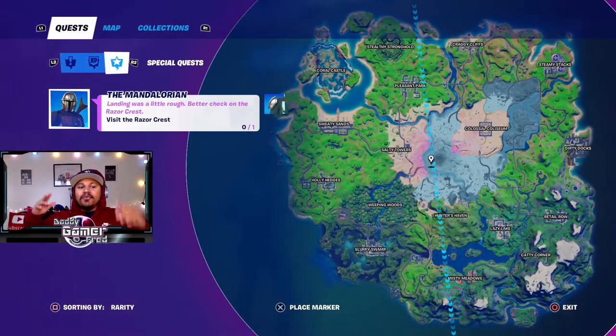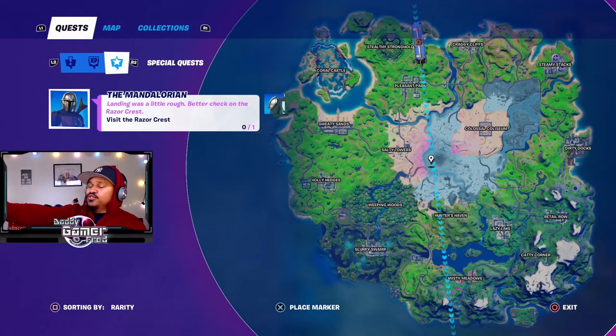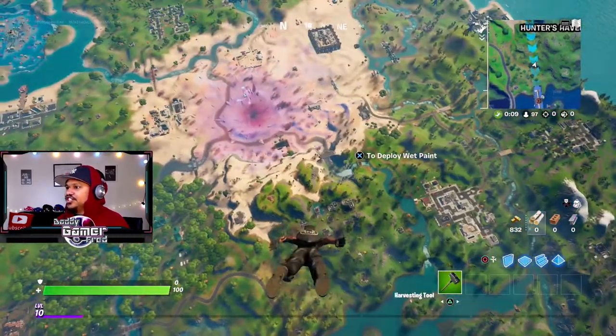What is up guys, I'm Daddy Gamer Fred and welcome back to another Fortnite quest video. In today's video we're going to be doing the Mandalorian quest - the first one you get. You get these as you progress through the Battle Pass and as you do quests inside of the game. This one for the Mandalorian is: visit the Razor Crest, which is his ship. You got to find his ship inside of the island. It says 'landing was a little rough, better check on the Razor Crest,' and that is his ship.